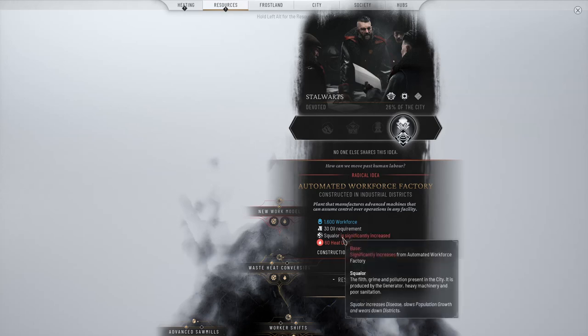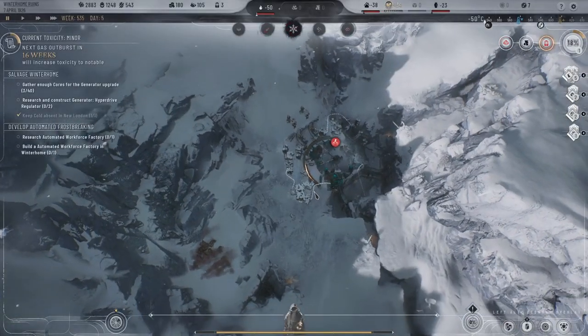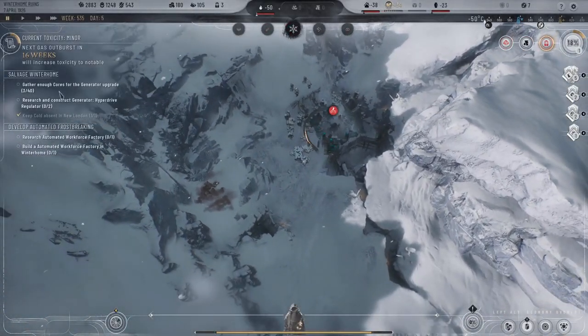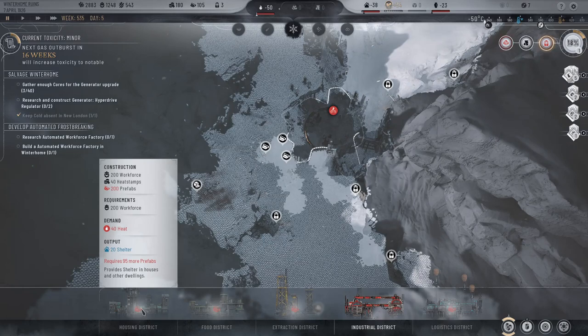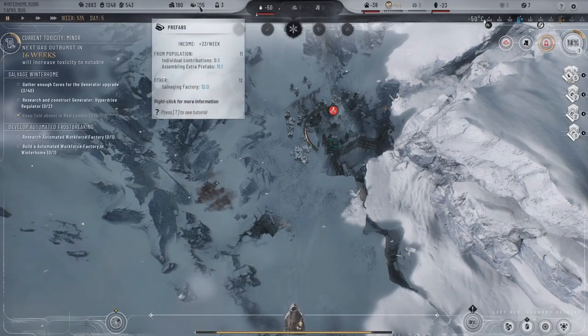1600 and 30 oil — yeah, we can do it, it's fine. Now that we've frost broken the stuff over here, we need more prefabs desperately. So let's go back to New London — we're actually gaining on goods.